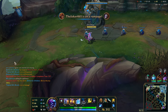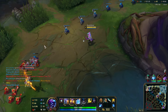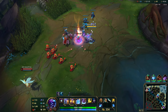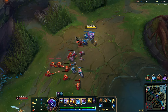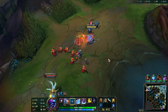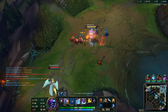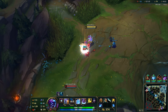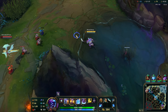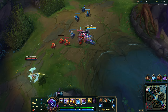I feel like Brand does so much damage this season. I'm just going to shove this and I want to start getting the Void Grubs. It is the jungler's job to do that, but since we are so far ahead we can do that instead. I'm not going to use abilities because I don't want to burn mana.